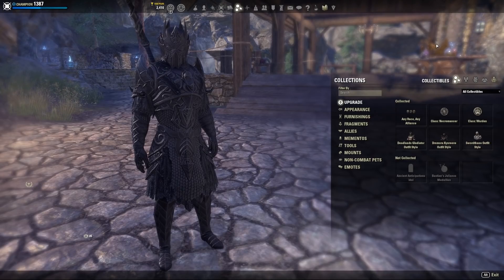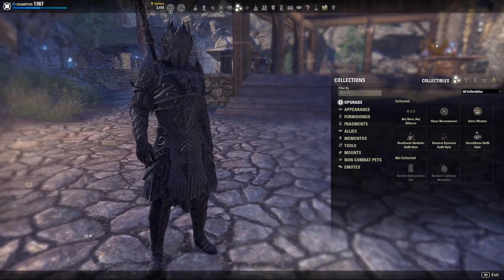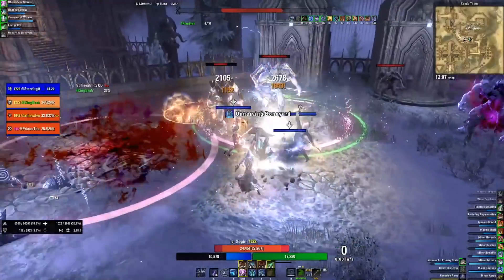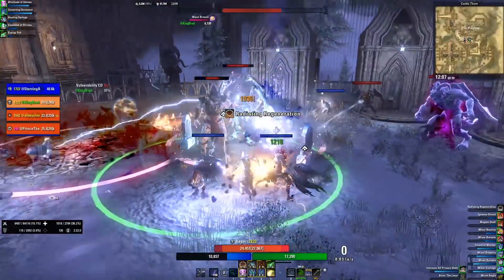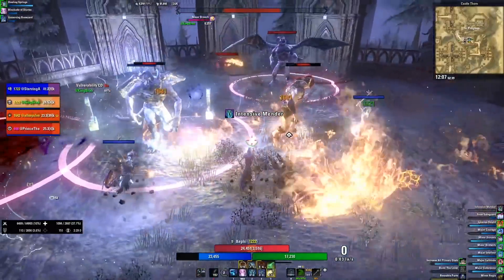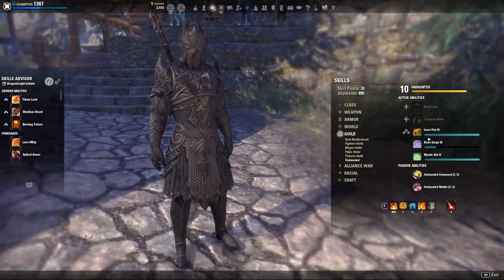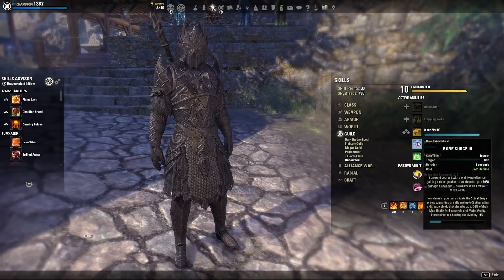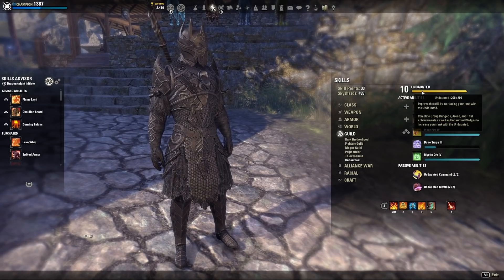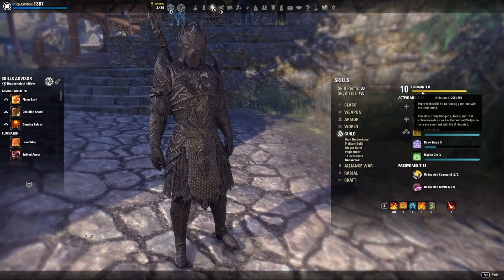What you'll need to do is log on to all your characters so the game can see all your achievements and pull them together. The next massive change is how they've reworked Undaunted Reputation. If you don't know what Undaunted Reputation is, it's basically the Undaunted Guild — the dungeon skill line. This skill line is one of the most important for a lot of builds because it has really useful skills and passives. The skill line goes to 10, but before it felt a bit clunky to rank up.